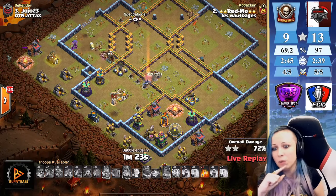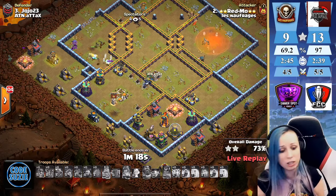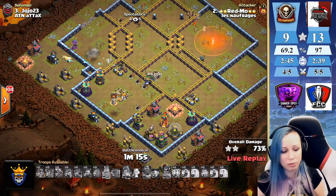We have one freeze and one poison — I don't think this is gonna go in. ATN is gonna get another defense here. Even the queen ability gonna be used — she's gonna clear this corner and that's it. Nice try from the Red Mole but it is a defense for ATN — they totally dominate in this format. Nice job from them!